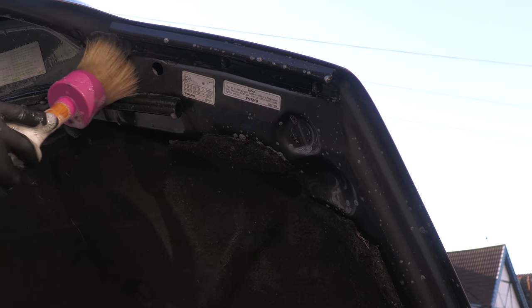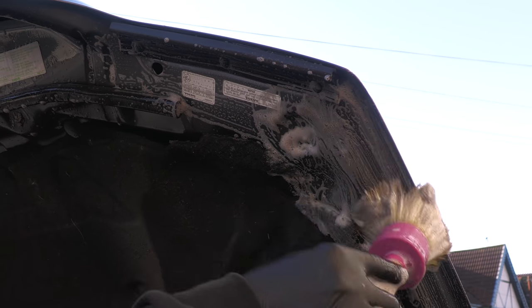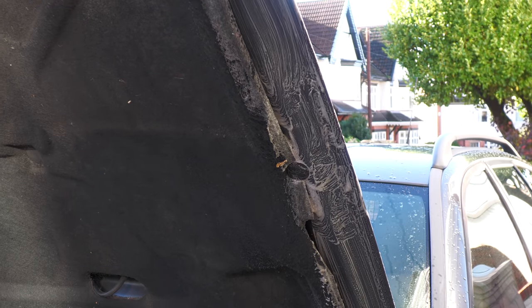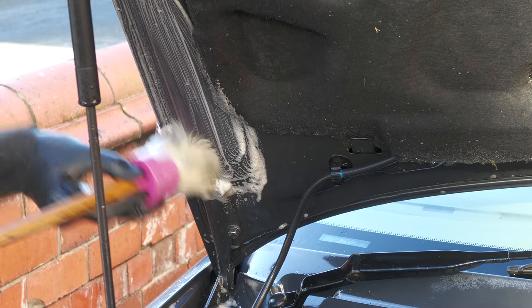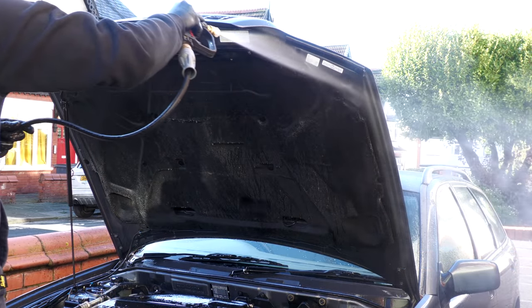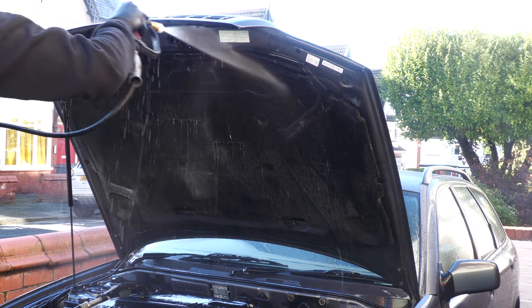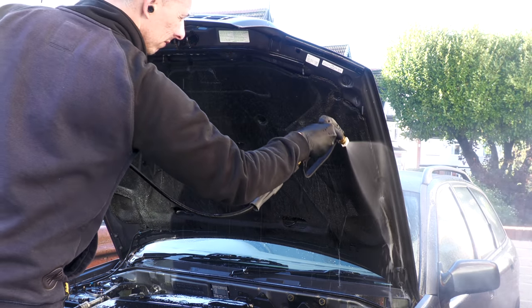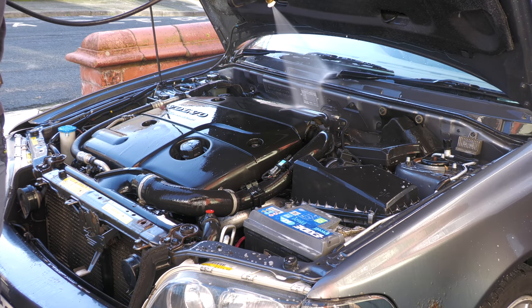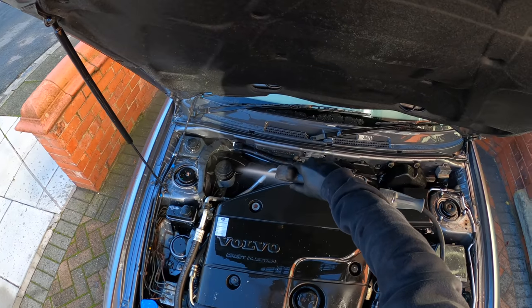I did also tend to the underside edges of the bonnet, but the light made it difficult to film properly and with a big lump of sound deadening in the way I wasn't going to commit to anything too in-depth — so just worked them over with an engine and machine cleaner-primed brush before awkwardly rinsing them off, prior to a final rinse of the underlying engine bay to ensure there was no residue and as little dirt left behind as possible, aiming for that healthy balance between providing an adequate level of clean while not unnecessarily driving water into sensitive engine components.